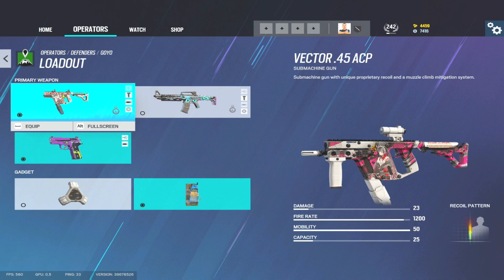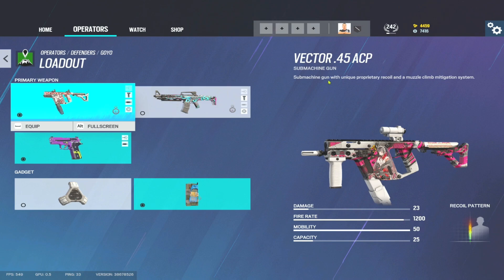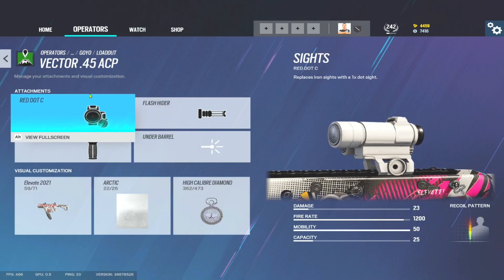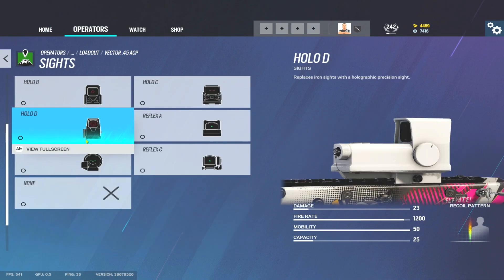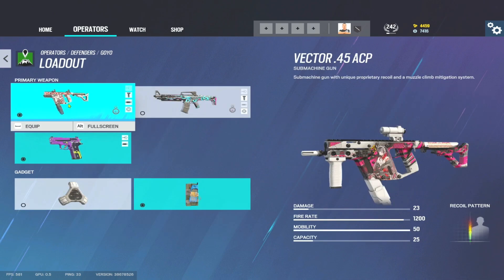The weapons that Goyo can use are the Vector, which is the same as Mirror's gun, and also the TCSG, which is the same as what Cade can have. Personally, I run the Vector. There's a stat I saw recently — it's 1,200 fire rate. The SMG-11, considered to have a crazy high fire rate, is only 1,270, so it's only 70 fire rate less than the SMG-11. It does a lot less damage — the SMG-11 does 35, but the Vector is still 23 damage with that fire rate. I don't think the recoil is particularly bad. As usual, I run a vert and a flash. With us now being able to use one-time sights on all guns, I've started using red dot C a bit more, or Reflex B. The sights are completely up to you, but I go flash hider, vert grip on the Vector.